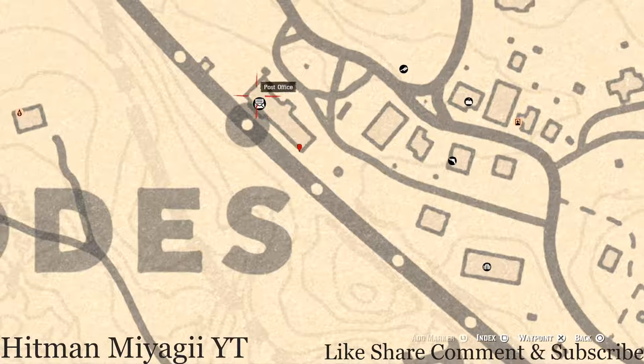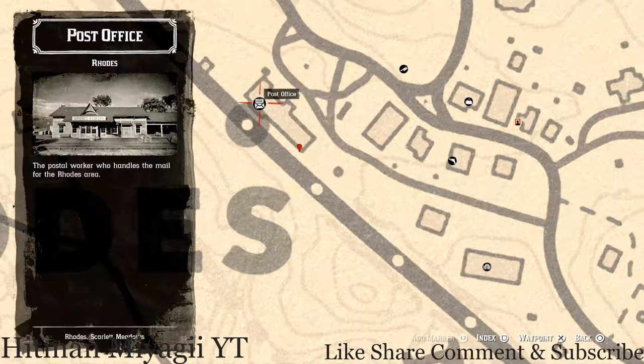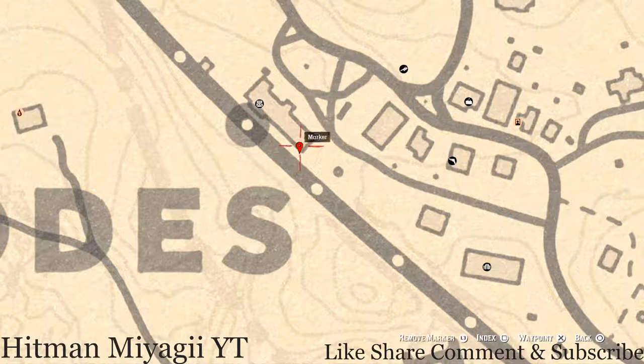The next item I did mark is inside Rhodes, right here at this location at the train station. You should see over to the left, right here at this location, a treasure chest sitting right at the edge of the building. Open up that treasure chest and you will get a Rosewood Hairbrush, which is a family heirloom.